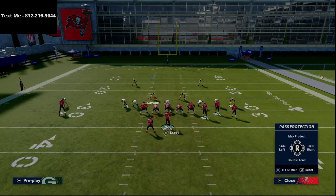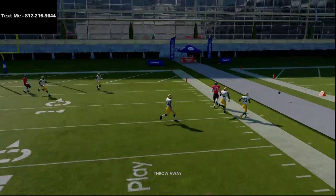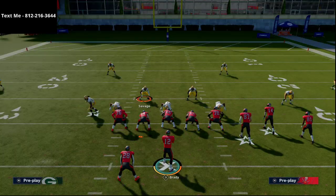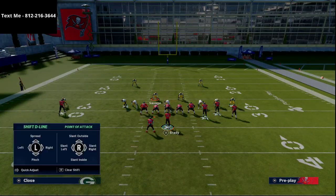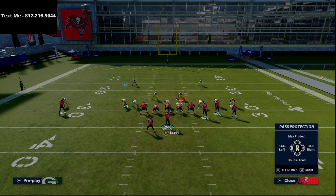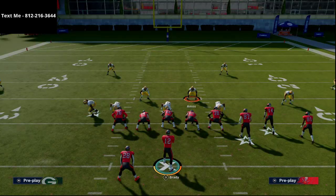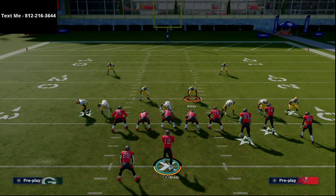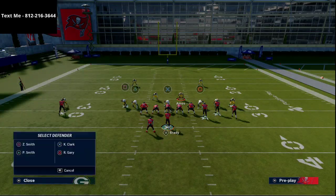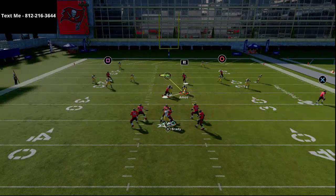Now I want to show slide protecting to the left and IDing him. Slide protect left, ID that guy — and this time it actually does pick up the one-man pressure. Let me run that back to confirm. Setting guys up in zone, ID him, slide to the left, snap the ball — and he still comes in free. So sliding left and IDing him does not consistently pick this up.